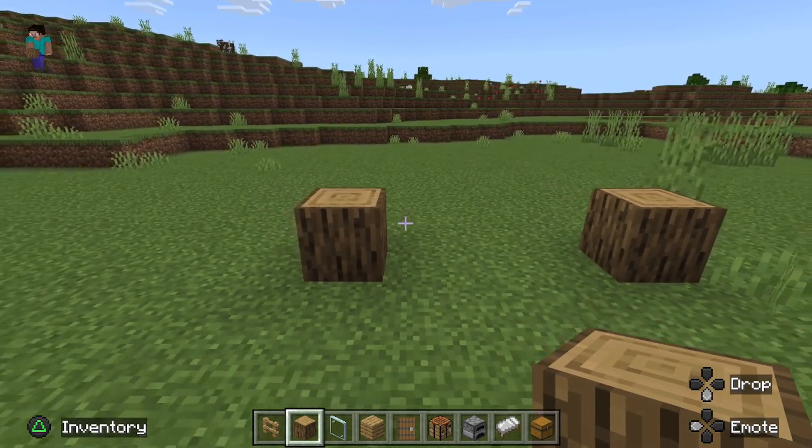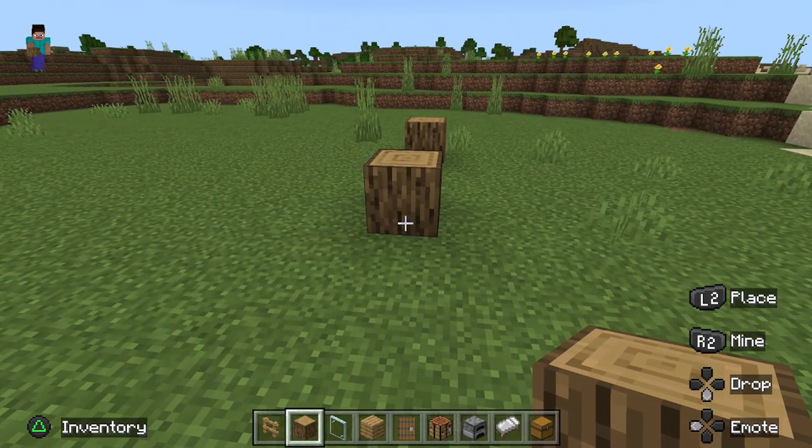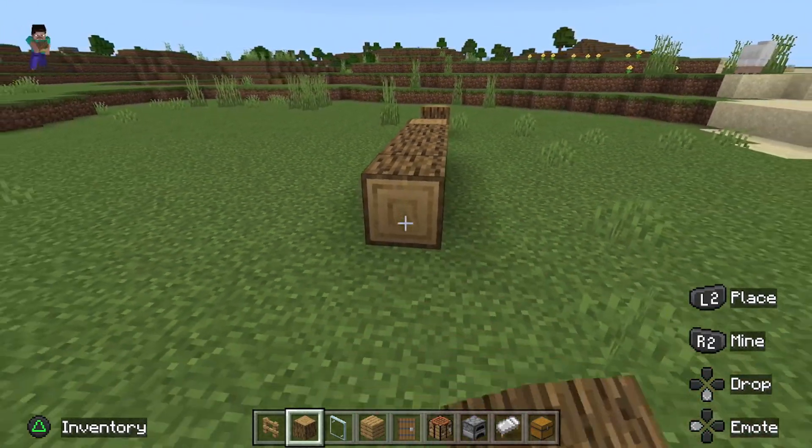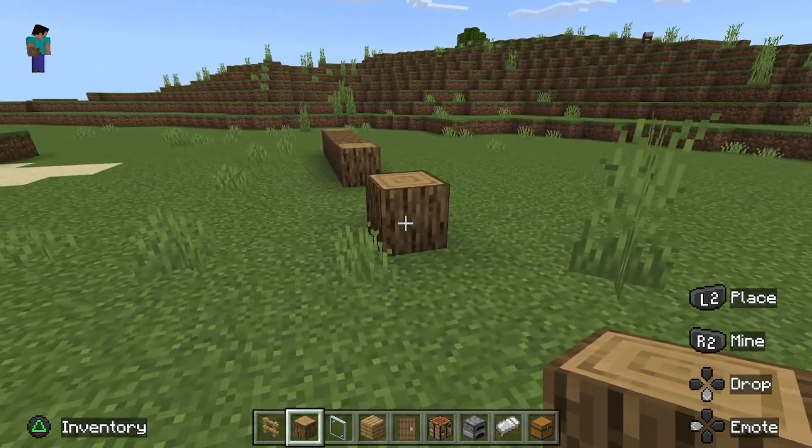Starting off, you're going to need to put your logs down first. Then you want to come to the side and expand out four this way. So you want to go four, then put one down there and you want to do that for each side.